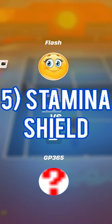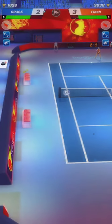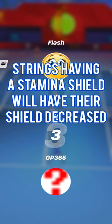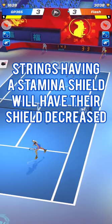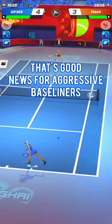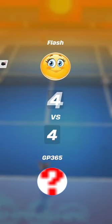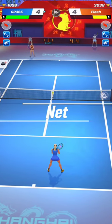The fifth change is the stamina shield. Because stamina consumption will become more relevant, strings with the stamina shield special effect — like Joker Core or Maestro Minty — will have their shield decreased accordingly so they don't become overpowered. Kaito players capitalizing on stamina shield strings will have fewer weapons against aggressive baseliners, allowing a much more diversified use of lineups. Characters who attack, like Victoria and Luke, will perform better.